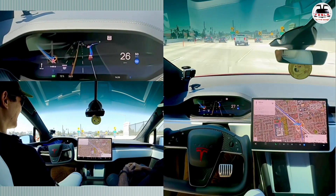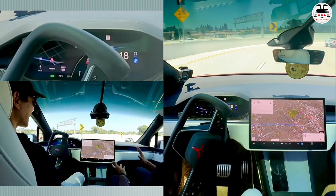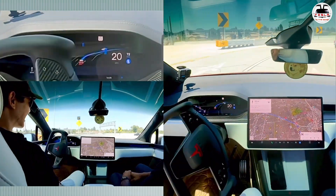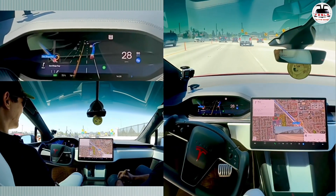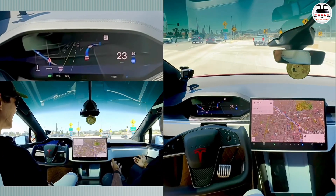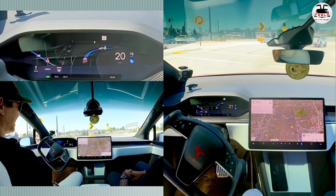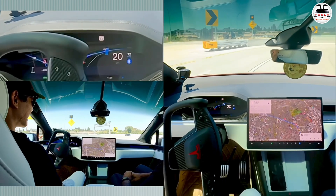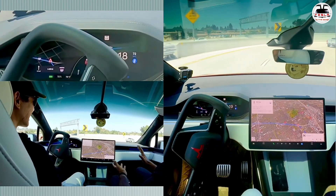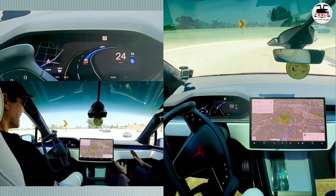It did it — it took the curve! Far out. But it's not perfect. As it took that right turn it should have stayed on the right side of the lane. Instead the car drifted to the middle of the road, crossing the solid white line between lanes, then moved to the left lane rather than staying right. Still amazing that it made it, but that positioning wasn't ideal.